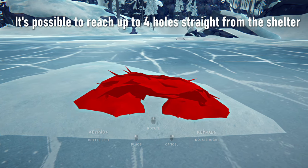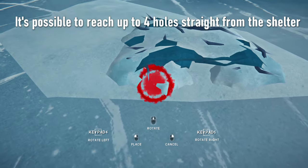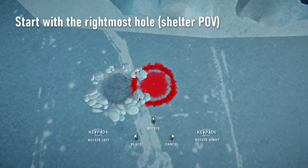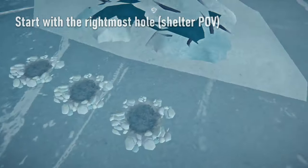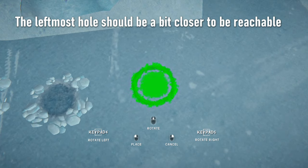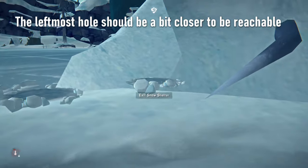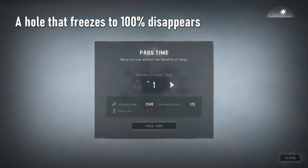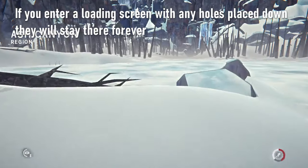The snow shelter and fishing hole placement is very tricky, though. Desolation Point, Zone of Contamination, and Mountain Town are not that bad, but HRV and especially Broken Railroad are quite difficult. It's best to start with the rightmost hole — it should be aligned with the outer edge of the shelter and can't be placed too far from it, about one hole-diameter away. The middle two are easy to place, just as close to the other holes as possible. The leftmost needs to be placed a bit closer to the shelter than the other three in order to reach it. It might require a couple of attempts — if you let the hole freeze back to 100% it will disappear and you can try again. Note that if you enter a loading screen before it freezes, that hole will stay there for good.